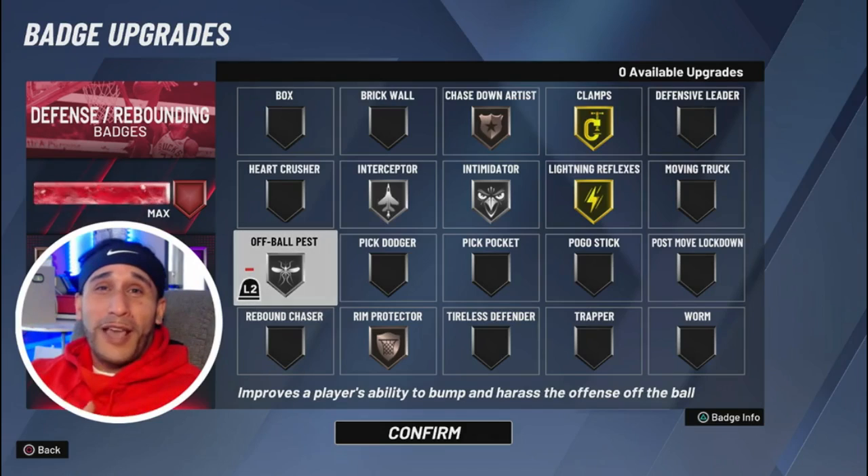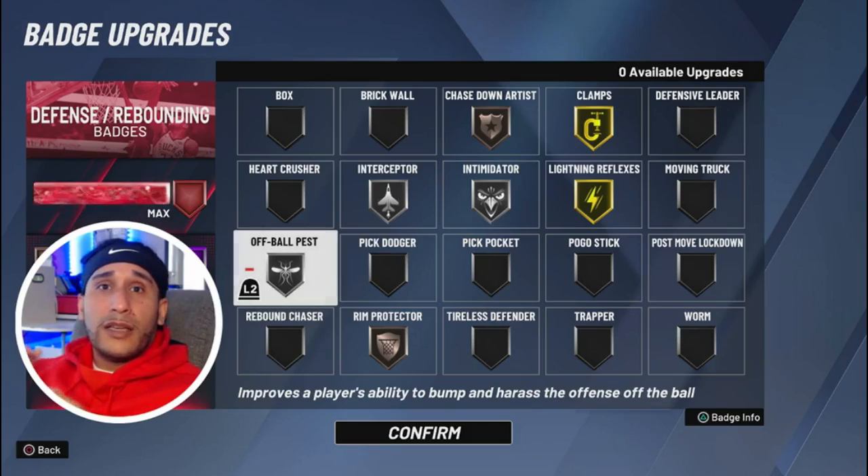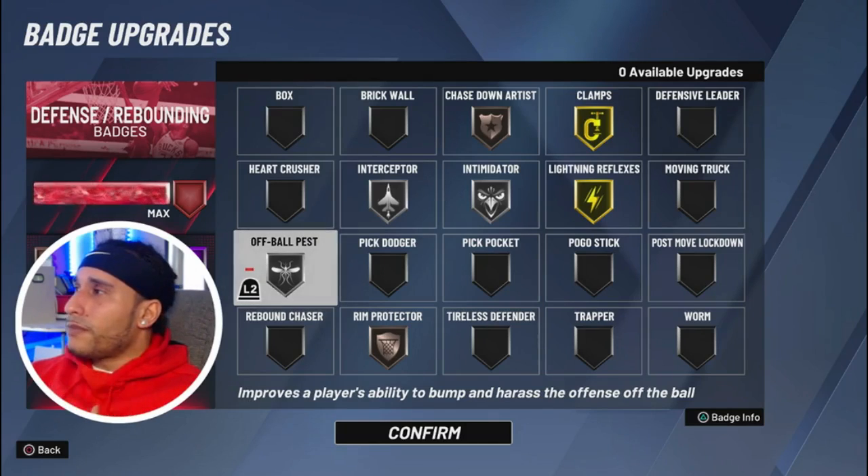We're going to try this out on live stream — we stream on five different platforms every single day, so you can see if the badge changes are actually working. I'm going to try out Off Ball Pest today. I've tried it in the past and didn't see the full benefits, but maybe now I need to keep a closer eye on it. I really dislike slow players just getting open off-ball — I can't keep up with them and it's so frustrating.